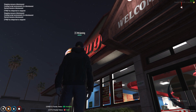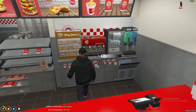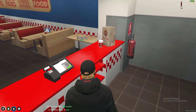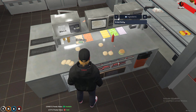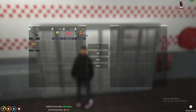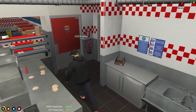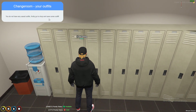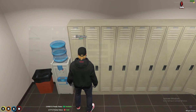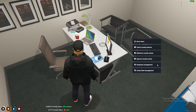The burger shop works the same way — it all depends on your configuration, and you can configure everything in the config. It has the same features: the counter, the till, the drinks, the stash, and other menu items like the ice cube. The target distance can be changed in the config. The boss menu uses OX target, OX inventory, and OX link — it's an ESX society integration.